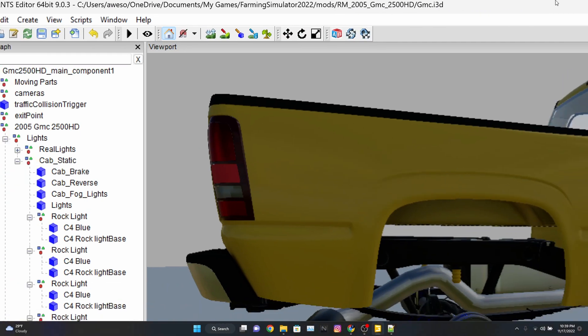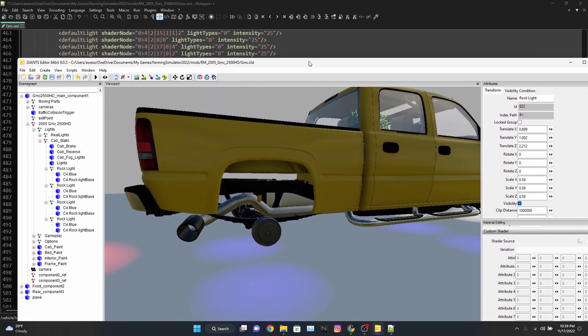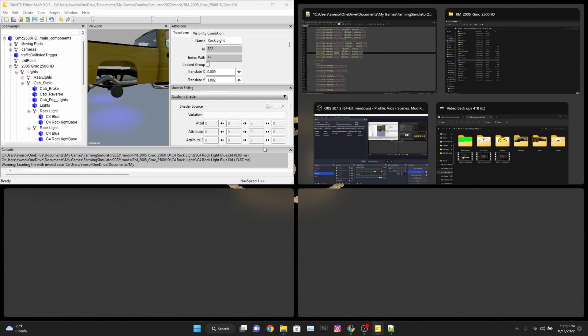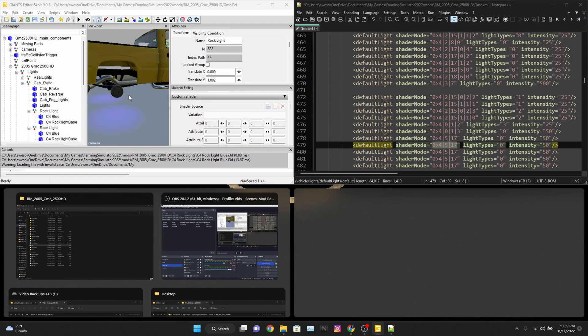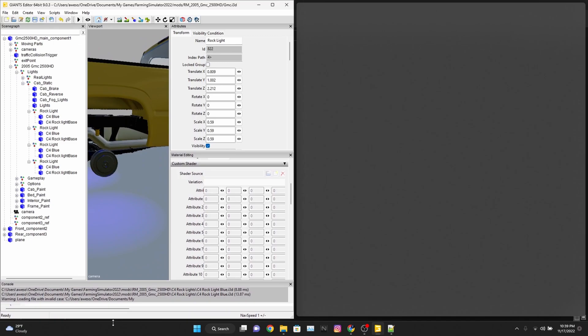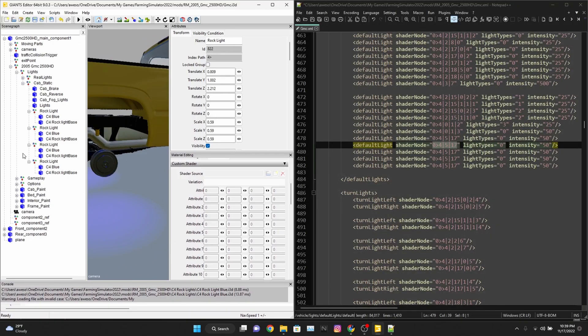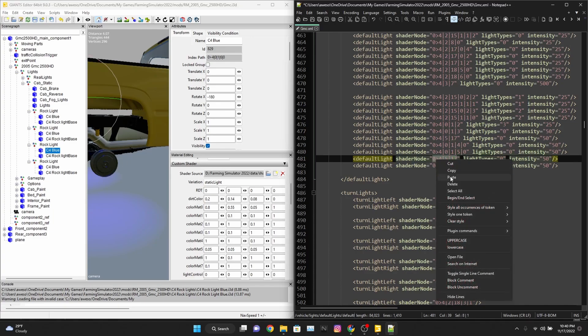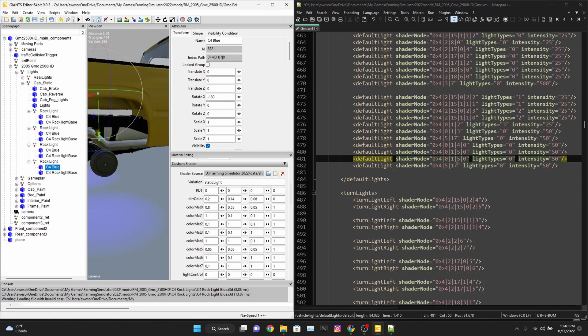This will be our starting line that we need to change. What I like to do is have my PC work with me. We'll go with this one first — do a copy, paste, copy, paste — just replicating that four times.